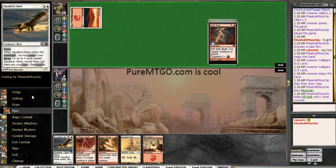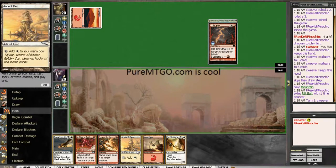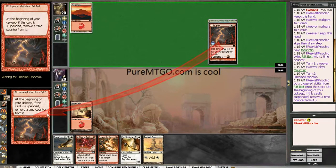He's playing burn. That's horrible. Let's get off of the mountain. Might be able to lightning bolt his Keld of Marauders or something if he plays that on turn 2.